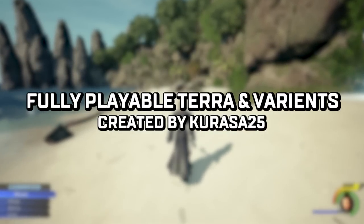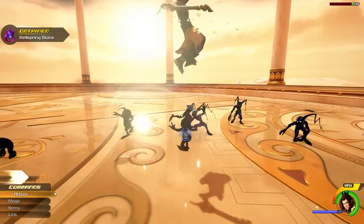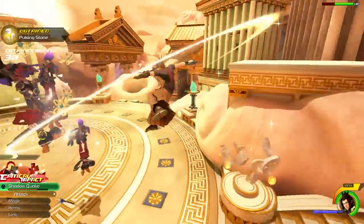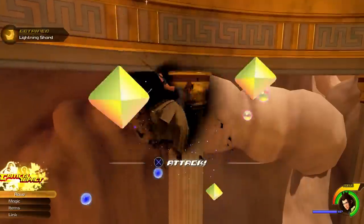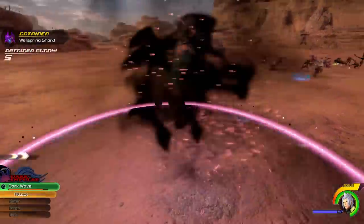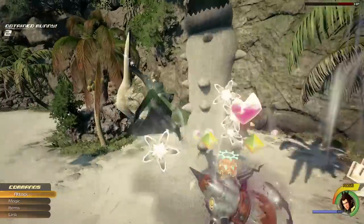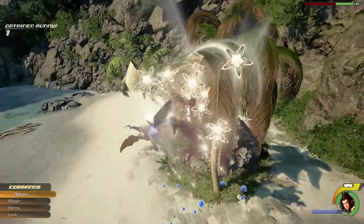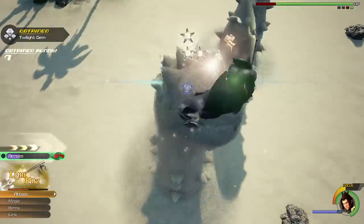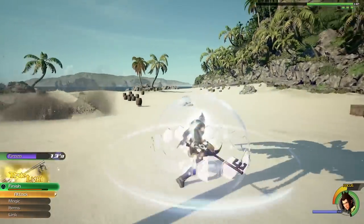First up is Fully Playable Terra, created by Curasa25. There are a bunch of different playable character mods for KH3, but this is probably the most impressive. There are a bunch of custom keyblades that relate to Terra's character, and on top of that, the sheer amount of custom forms attached to all of these different keyblades is incredibly impressive. Going as far as to add form graphics over the command menu, which are completely custom, it wraps up the mod and makes it feel like official DLC. The forms are definitely what make this mod so impressive.